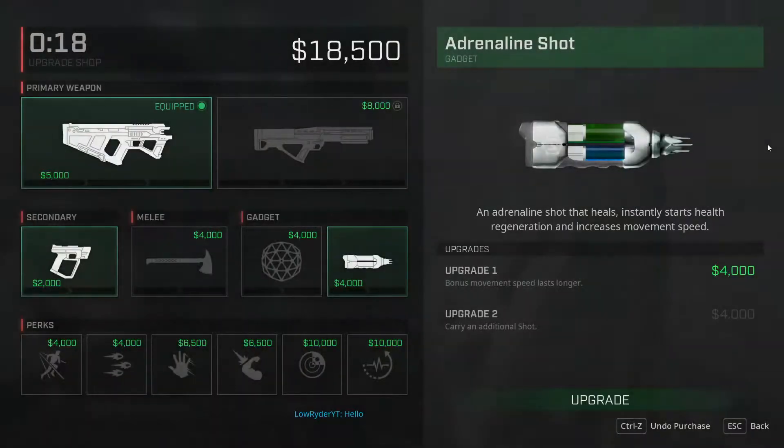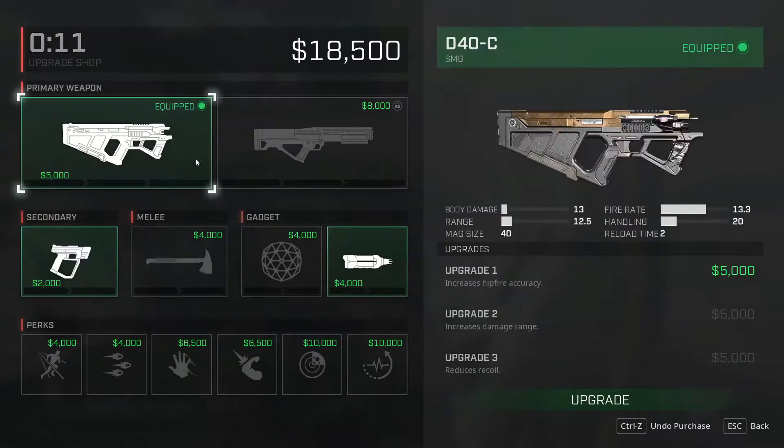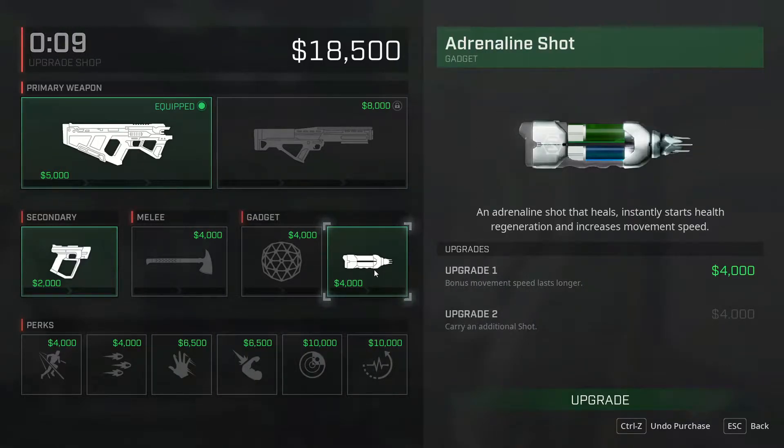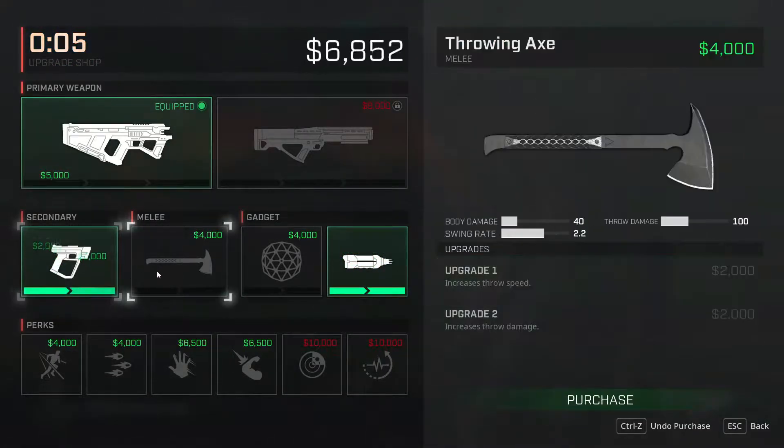So first impression is she's pretty ridiculous. She's got tracker rounds, that's sick. Let's upgrade her stim — you get bonus movement speed, it lasts longer, and you carry an additional one. That's sick.